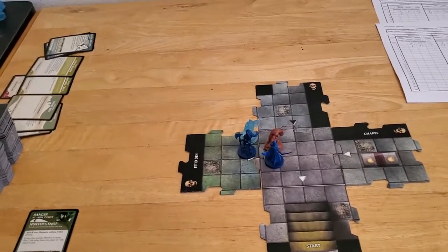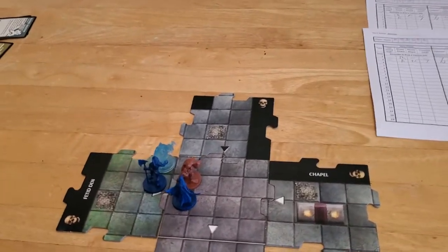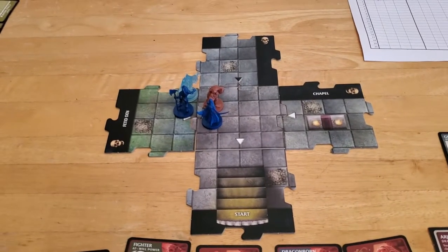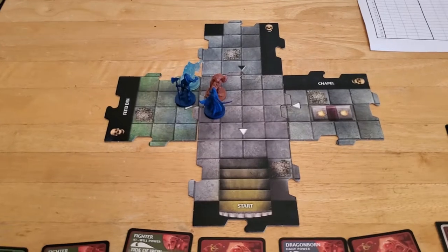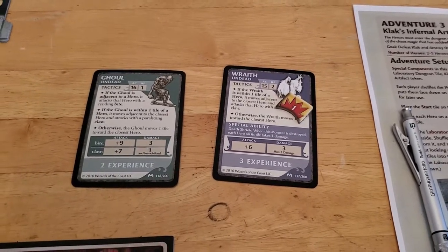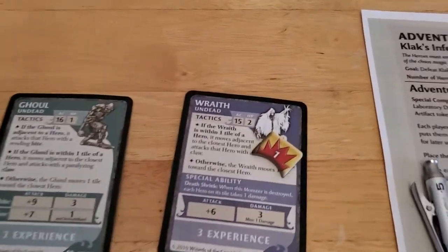Starting off turn number three with Arjun, and things are not going very well for us, but we'll press on and see what we can do. The wraith has one hit point knocked off of it, so I really want to take it down before it gets a chance to activate, because that thing is deadly.